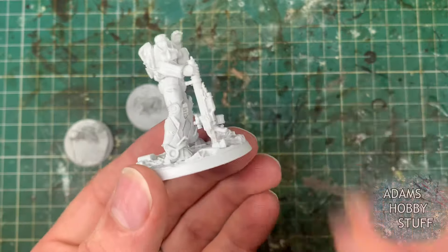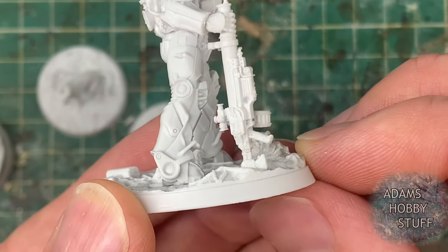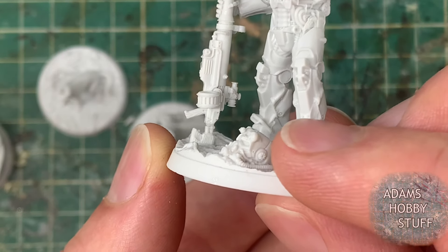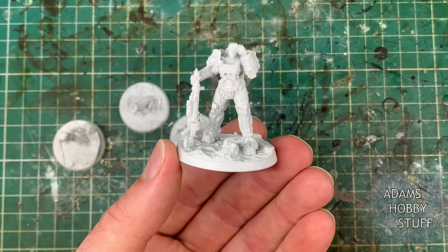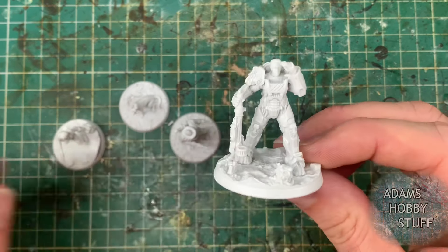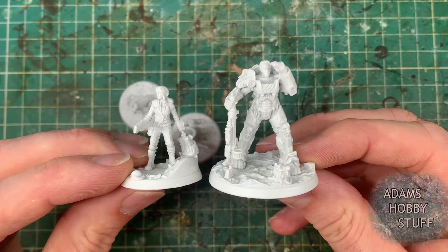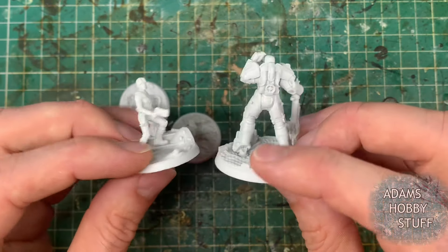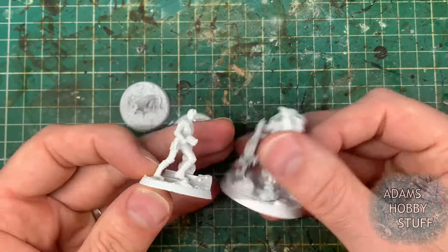A quick tip on the power armor piece: when taking it off the sprue, I actually managed to break the buttstock on the rifle. I clipped off the larger piece first, which put undue pressure on the buttstock and snapped it off — you can see the snap line there. I did fix it and it was fine, but if you're clipping it off, clip from the buttstock end first. Just a hint so you don't break it yourself. Look at the scale differences — it's fantastic how they've got the scaling right, makes it feel properly immersive.